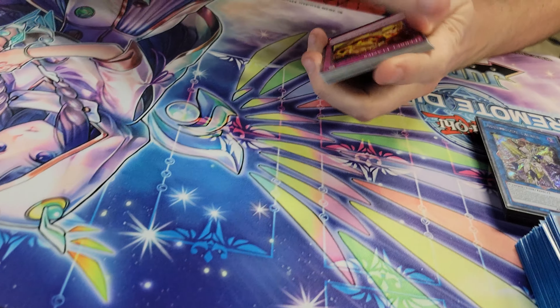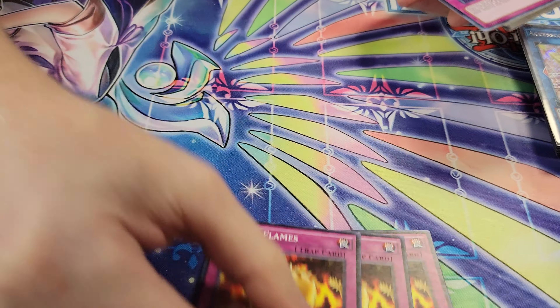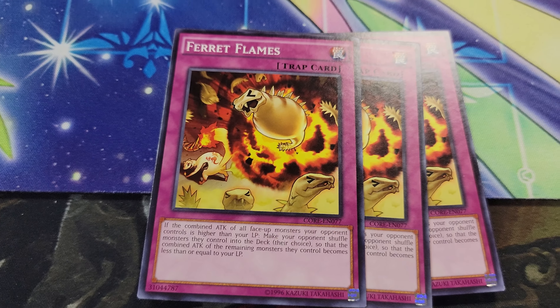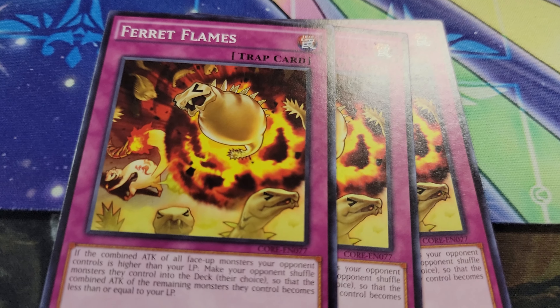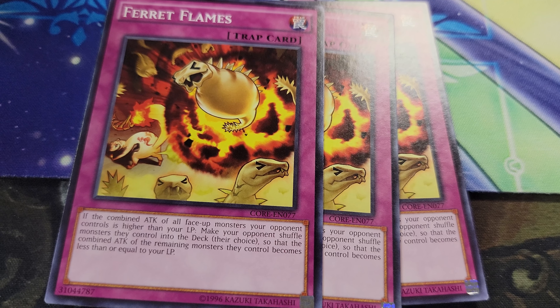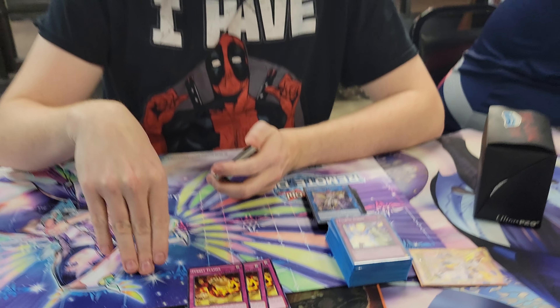So then we have the side deck. The side deck was the main part of today because I went into like every card in here. We have three Ferret Flames. If you've never heard of this — if the combined attack of all face-up monsters your opponent controls is higher than your life points, make your opponent shuffle monsters they control into the deck until their total attack is equal to or lower than your life points.